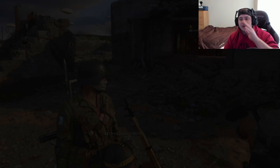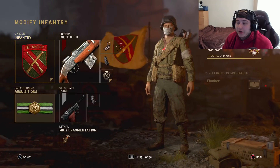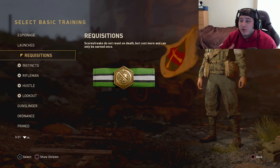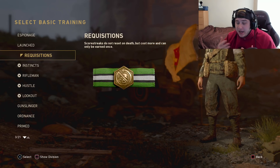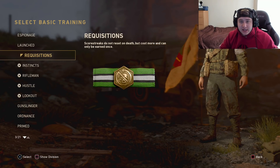What I'm talking about is the basic training called Requisition. Basically, what this does is it makes your scorestreaks not reset on death, but they cost more and each one can only be earned once. So basically you can earn any streak that you want in this game.